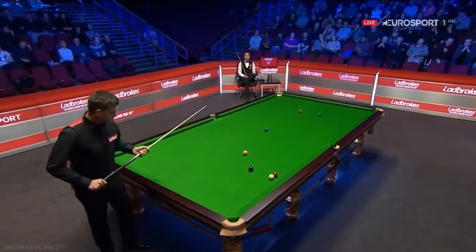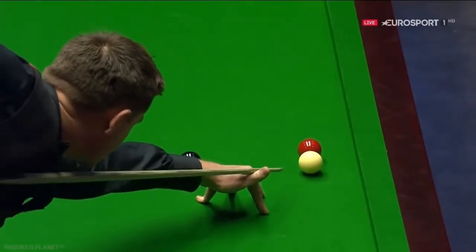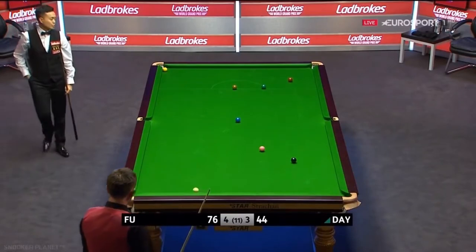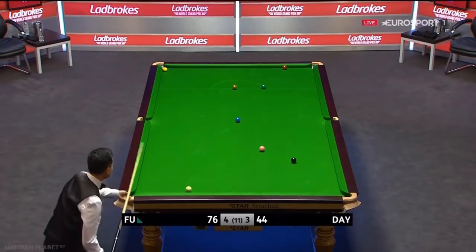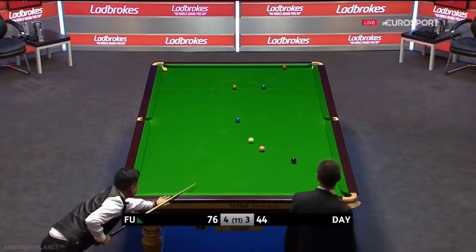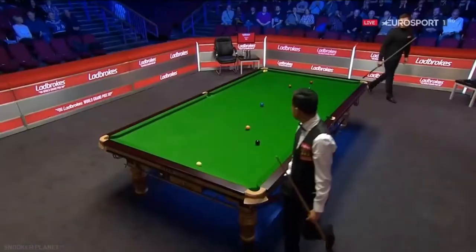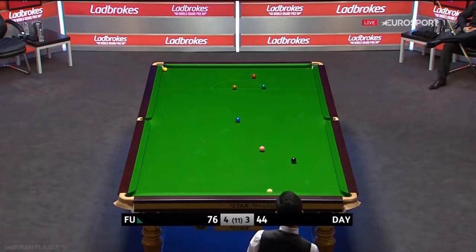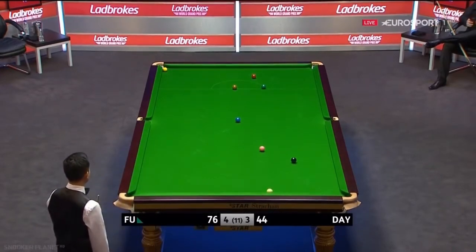What an unexpected twist in this frame — it looked a certainty that Fu was going to go 5-3 up, two up with three to play, a very strong position. It would be a horrible frame for Fu to lose and a terrific one for Day to steal. He plays that well — good pace to lead the cue ball and the red close to their respective cushions. Ryan Day won this — excellent stuff from Ryan Day. Marco Fu is 32 in front but with the position of the red and the colours, I don't think he's the favourite for the frame anymore.